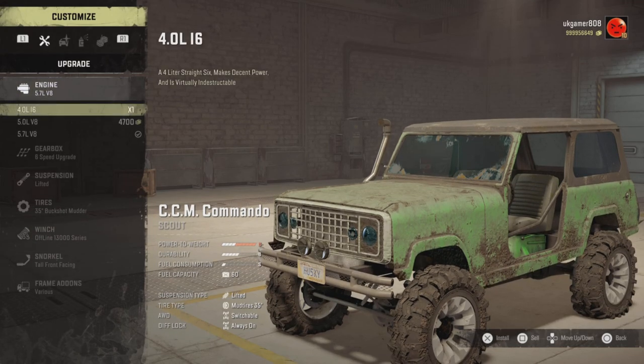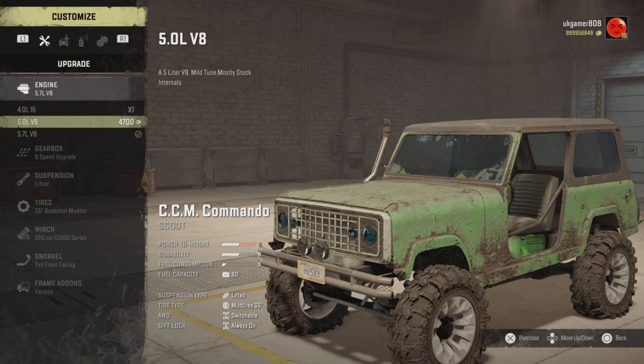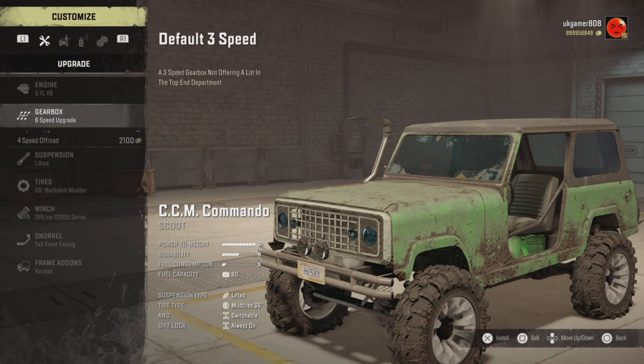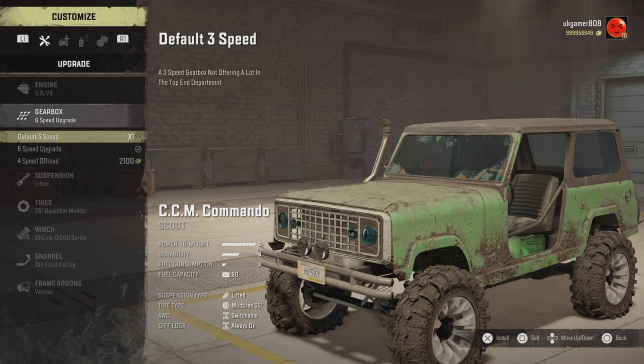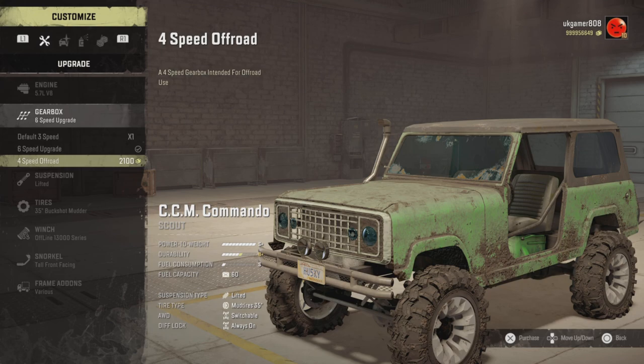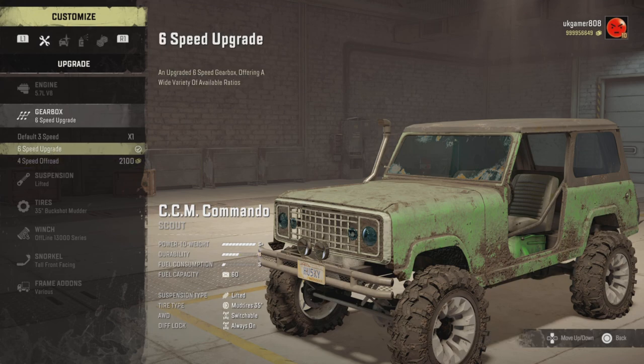Let's see what options are available. For engines we've got a 4-litre L16, a 5-litre V8, and a 5.7 V8 - I'm using the 5.7 and wow, that's got a bit of poke to it. Gearbox-wise there are three options: default three-speed, a six-speed upgraded, and a four-speed off-road. I'm using the six-speed today.